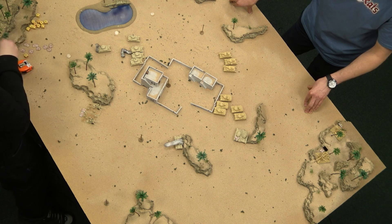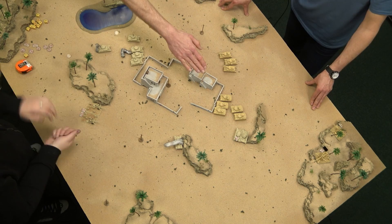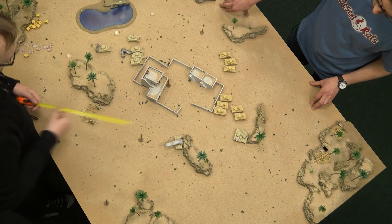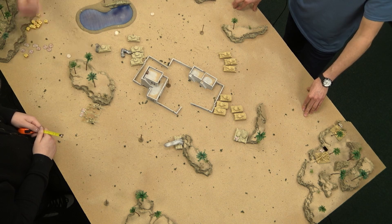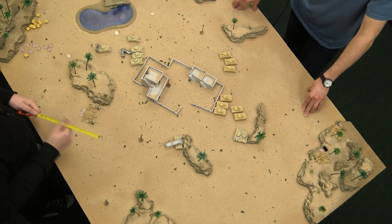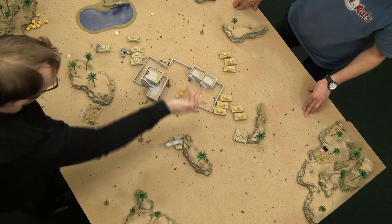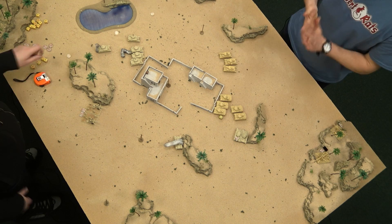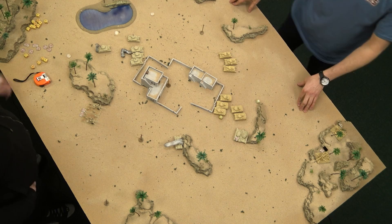I'd rather put fire onto the three Panzer IIIs. Four dice looking for sixes — one hit. The anti-tank on the 17-pounders is 12, which means Igor can only save on a six at long range. His armor is five so he needs a six — he makes it. But a firepower check is still needed to bail the tank — he's bailed.